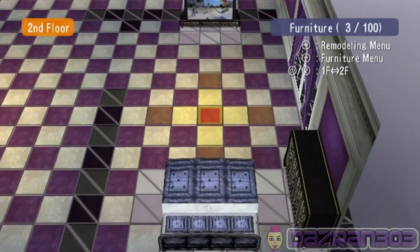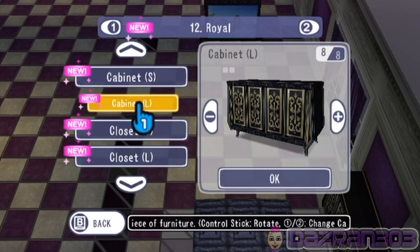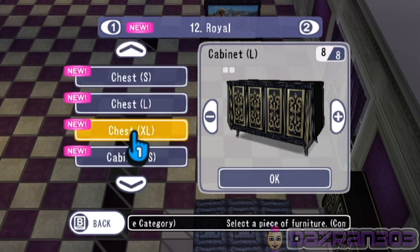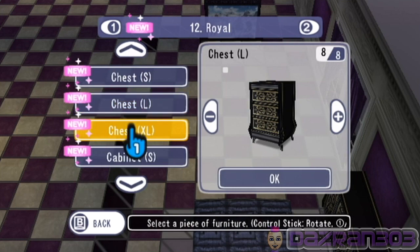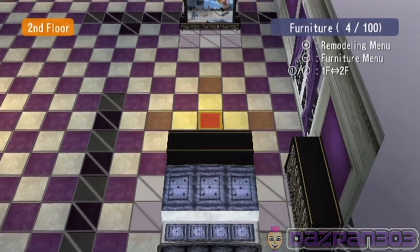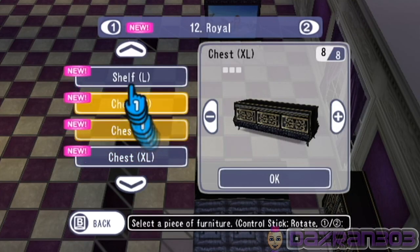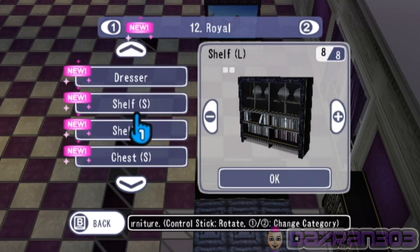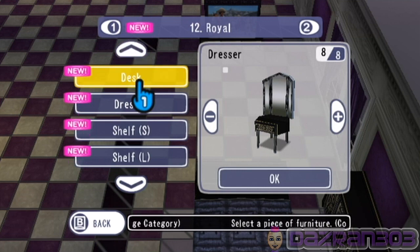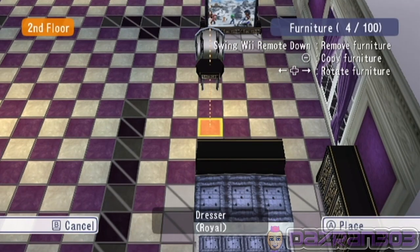Just beside the bed will do beautifully. What's the difference between the cabinet and the closet? We'll have a chest at the foot of the bed. What else — bookshelf, dresser. We'll have a dresser.